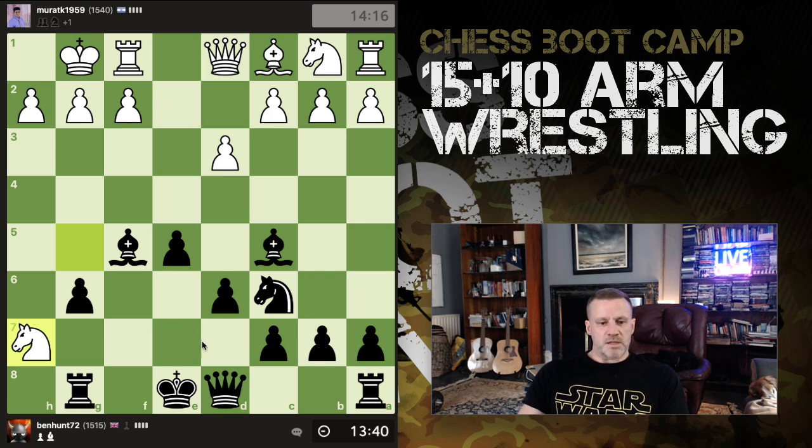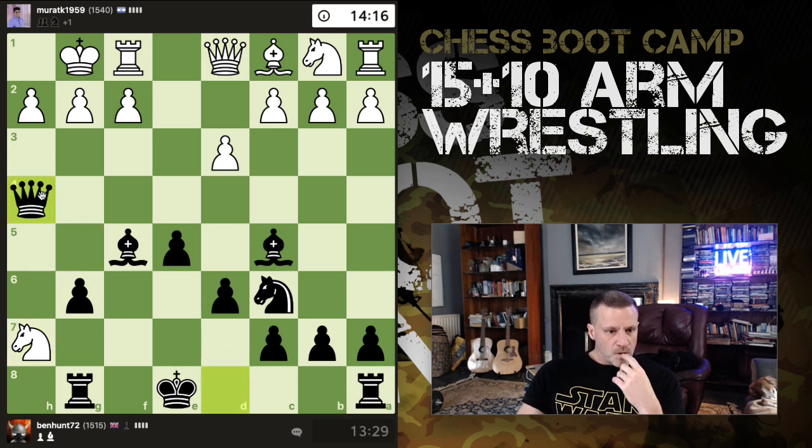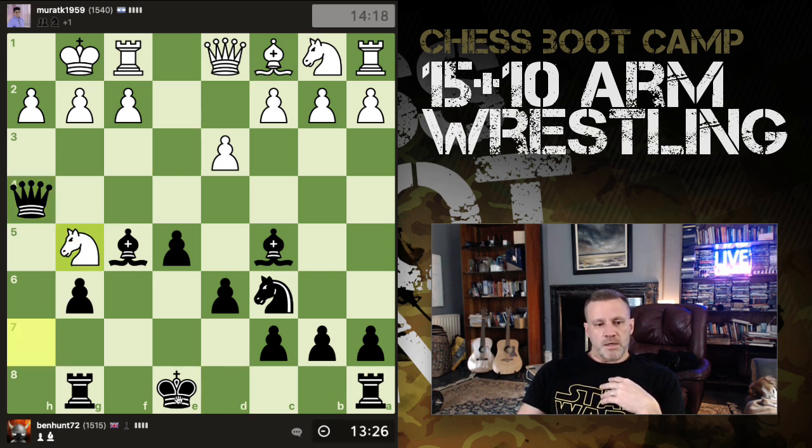I'm inclined to think this knight might be trapped right now. This pawn is pinned and can't move, there is no check from the queen. I don't think it really matters which of these squares I go to — I'm going to go to the more forceful one and try to bag me a knight. Oh, the knight can go there — it's defended by the bishop. The bishop can also go there but that would drop the knight. That was a half-baked idea.